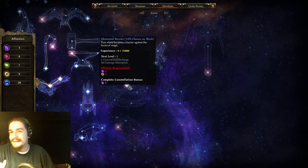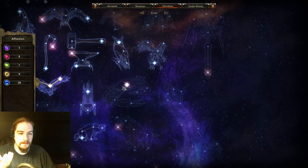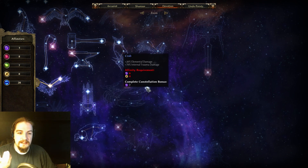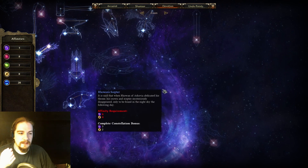The flat damage absorption goes away almost instantly, so it would be better as a chance-on-hit. This constellation screams Battle Mage, and the nodes give okay bonuses, but overall it's just an okay constellation.